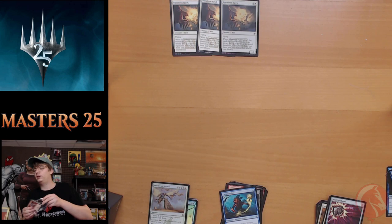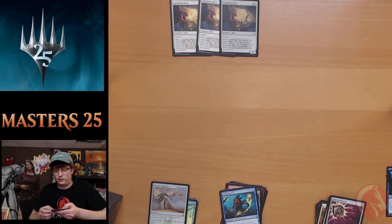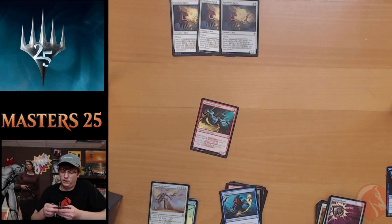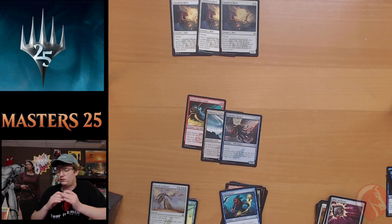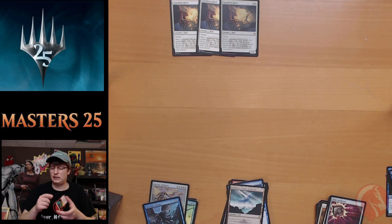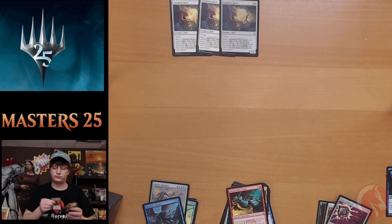We found three Squadron Hawks in the first four packs but can't find any more — now we're finding Lions, just Lions. Hordeling Outburst, Counsel of the Soratami, Chirping Tethers, Pillage, Hunted Phantasm, Man-o'-War, Path of Peace. We got a Simian Spirit Guide and a Fiend Hunter. Irish Shaman, non-foil Mikokoro, and a foil Shoreline Ranger. Blood Moon from pack one has been our best pack so far.